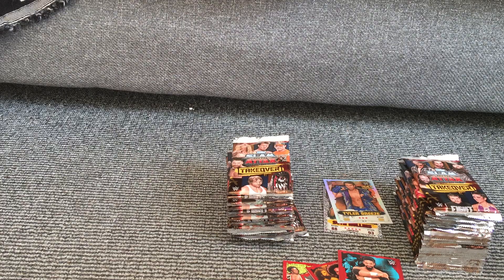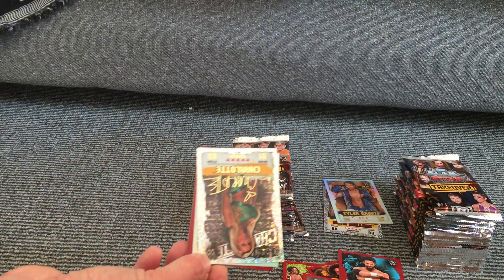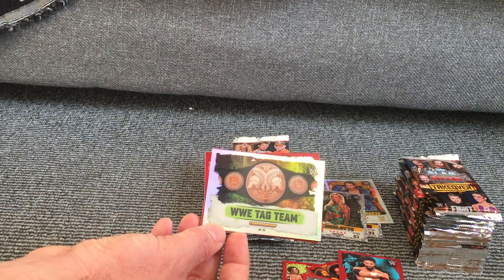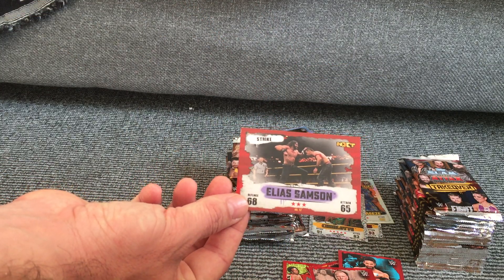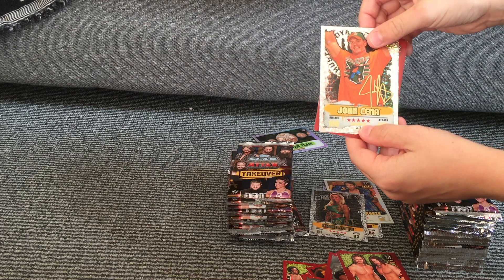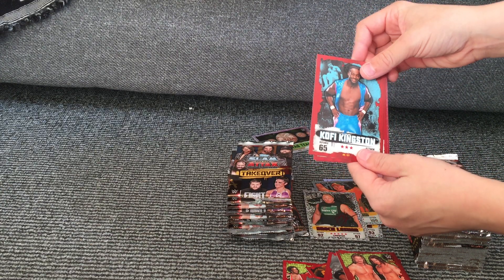In my next pack I have R-Truth, a Steel Chair, Yokozuna, Irwin R. Schyster, and then I've got a Charlotte Champion with the signature card as well — I'm assuming that's going to be a good one. Then another shiny card, the WWE Tag Team Championship belt. Then we have Brock Lesnar, currently one of the most powerful in the WWE, and Elias Sampson for NXT. Titus O'Neil, Rikishi, Blake and Murphy, and we have John Cena Champion with 100 defence and 100 attack — basically like a 100 club card.